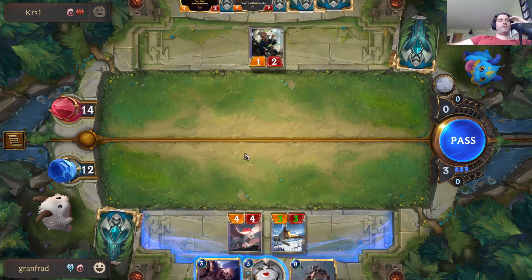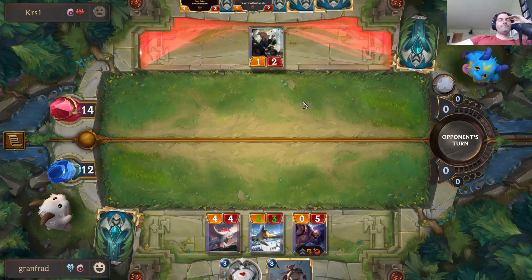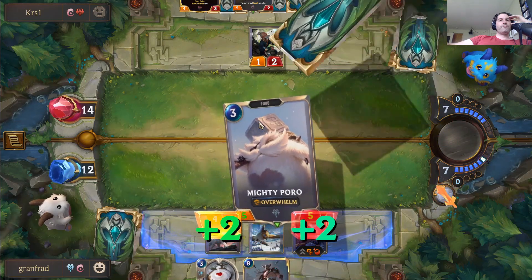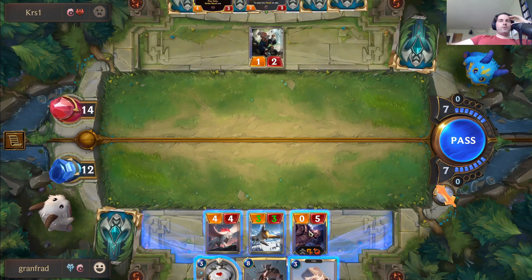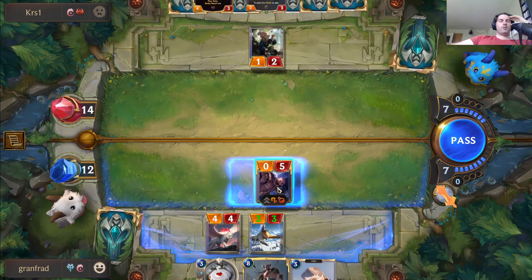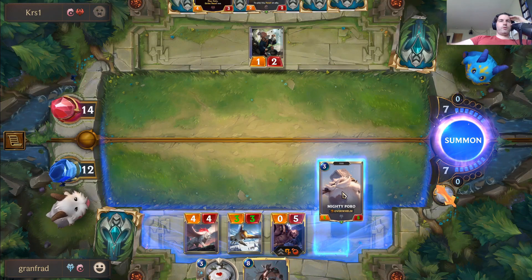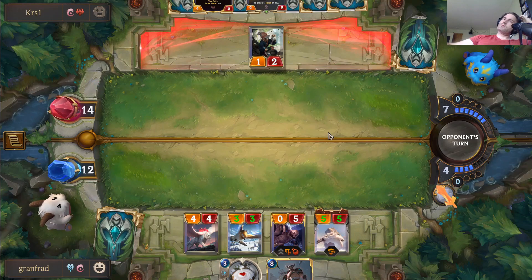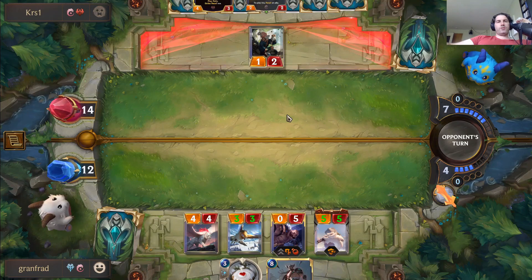This stays as a Brahms in hand so we can follow up by playing Brahms. Braum is on the job. I think we'll start with the Mighty Poro, and then I can also play Poro Snacks making him a 5/5, then into a 6/6.